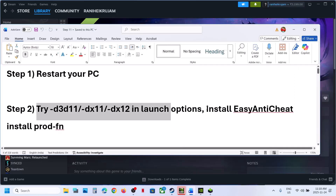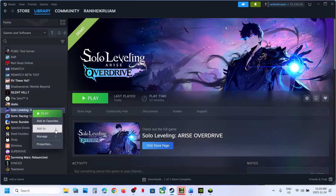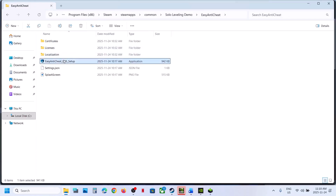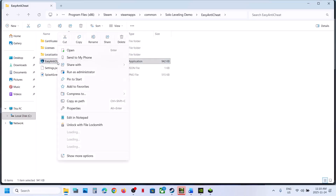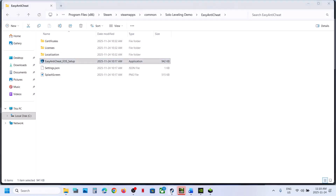The next step is to install Easy Anti-Cheat. For this, go to Steam, make right-click on the game, go to Manage, then Browse Local Files. Open the Easy Anti-Cheat folder. Here you can see the Easy Anti-Cheat setup. Make right-click, Run as Administrator, click Yes to allow. Then launch the game and check.